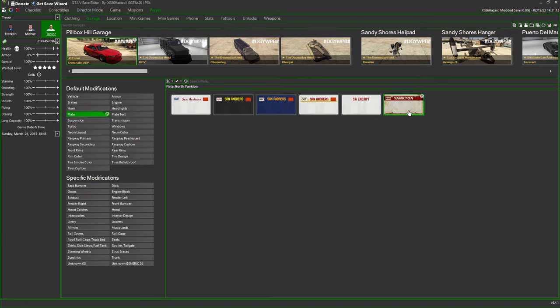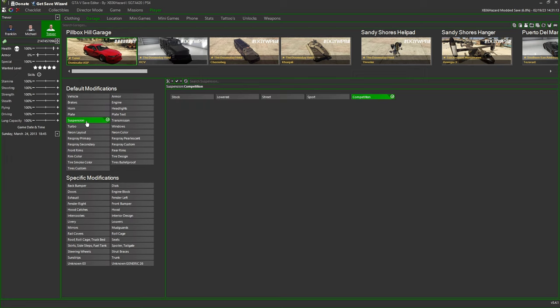Next is Plate — you're going to want a Yankton plate, it will automatically be check marked, but if you want one of the other plates feel free. Suspension is next — it's already going to be maxed out; if you want something different by all means pick what you want. Turbo — same thing, it will be Turbo Tuned already; if you don't want it just select None. Neon — it's going to be maxed out with front, back, and sides. If you prefer just to have the front or the sides, feel free to pick what you want.